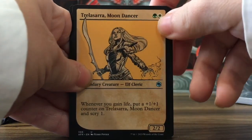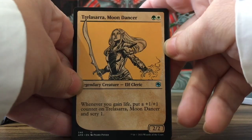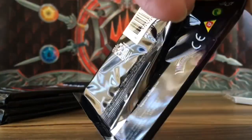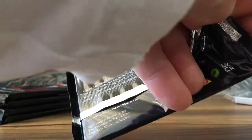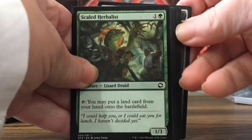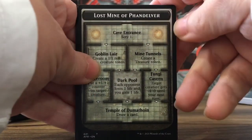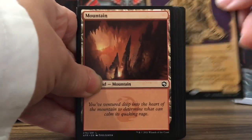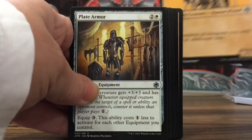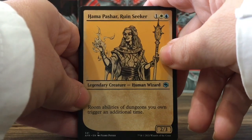Look at this — Moondancer Halfling, looks awesome. Let's do the packs left here. These are easy to open, sometimes I hit a snag and make myself look like a fool. This is a dungeon. Mountain. Gelatinous Cube, cool. Hamapashar Ruin Seeker.